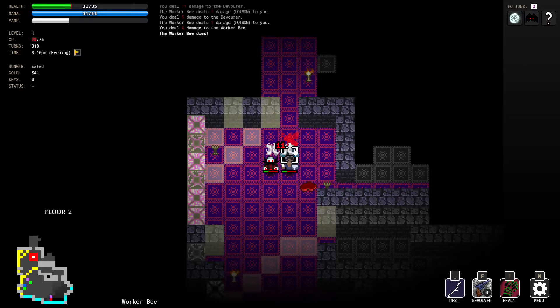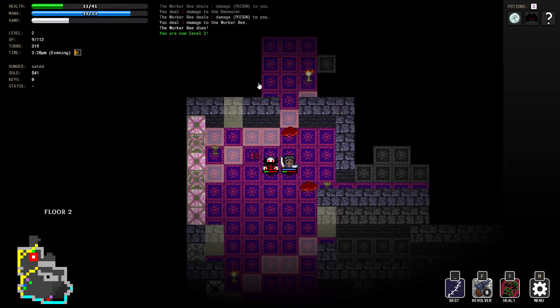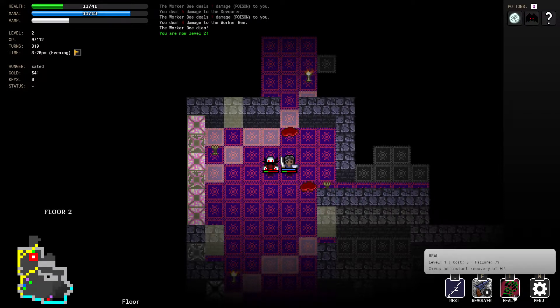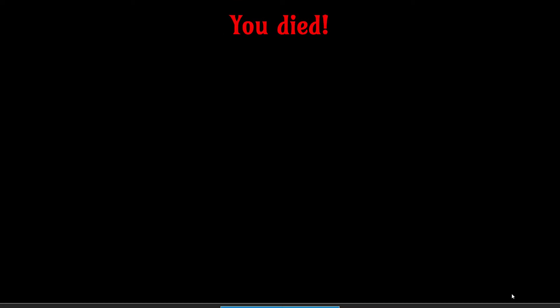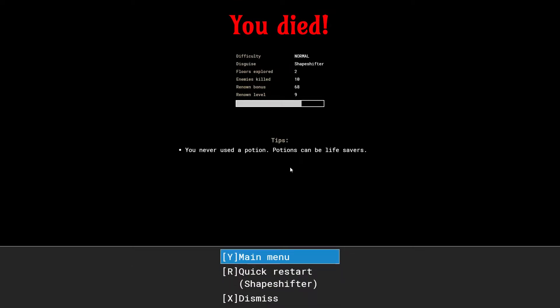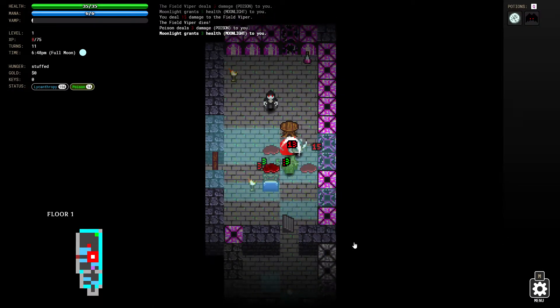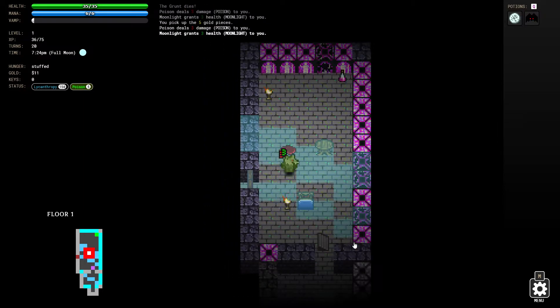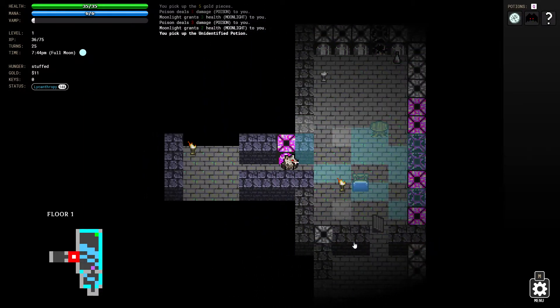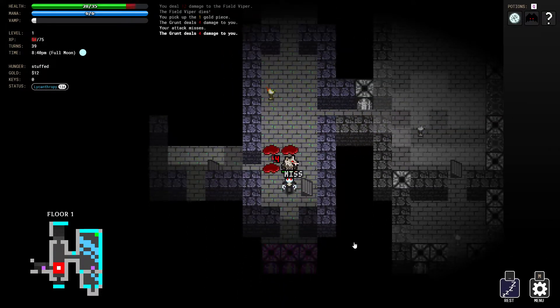I'm probably going to die here... I healed! All right, quick restart - shapeshifter. Let's try to take out some more enemies and gain a level before moving up. Yeah, I can stay in this moonlight - let's try to gain a level before I lose my werewolf form.